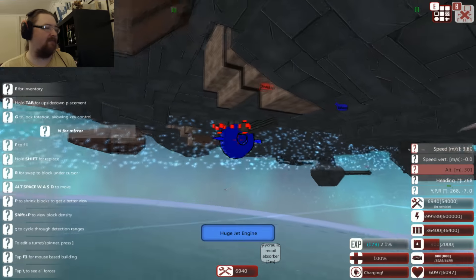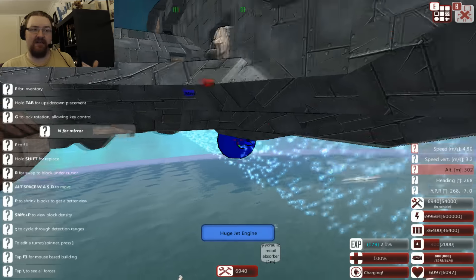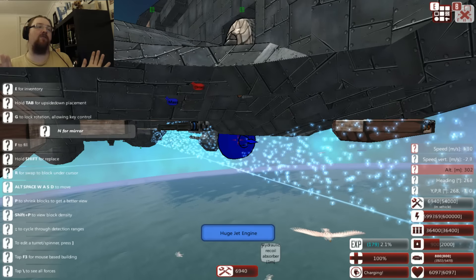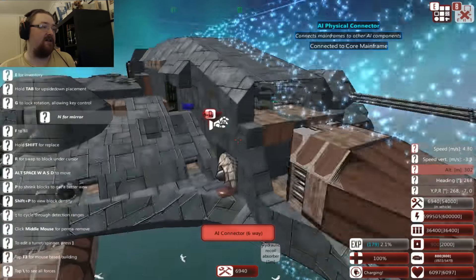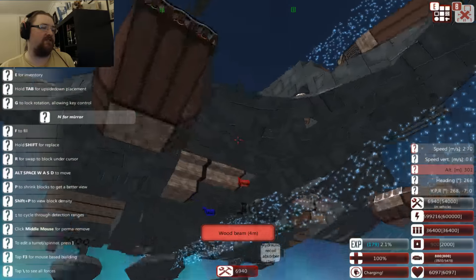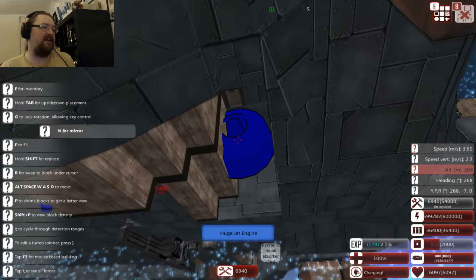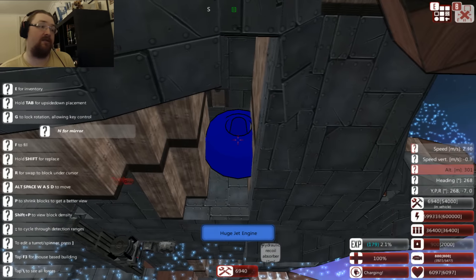Hello drone, nice of you to join me. I've also dropped this part of the hull down slightly, starting to round out the bottom moving back towards the sensors underneath. That more or less does it for the shaping work, because I've also built out underneath these wings as well, just rounding it out. There's still this gap here which I've not decided what to do with just yet.